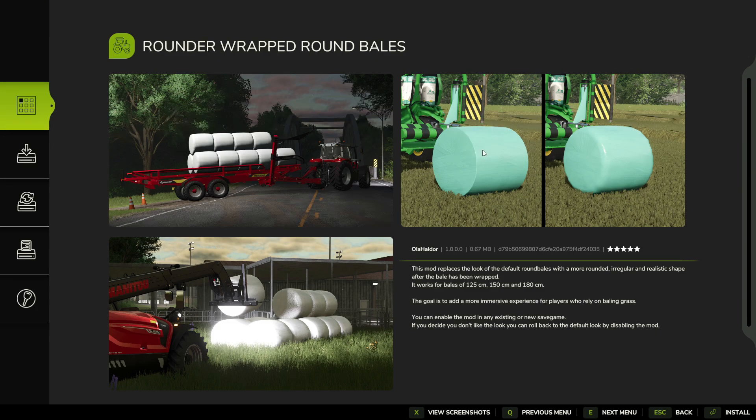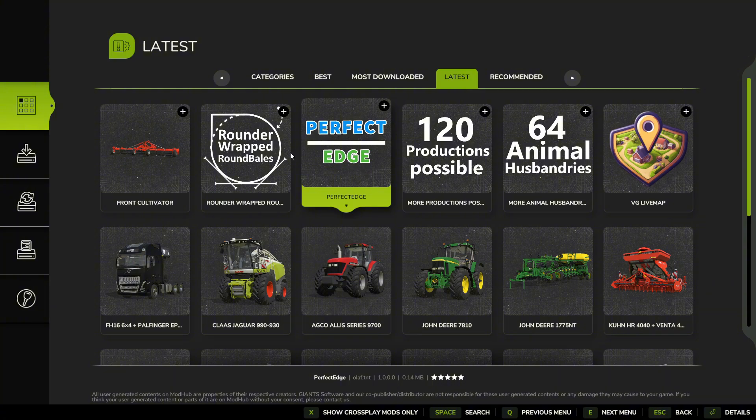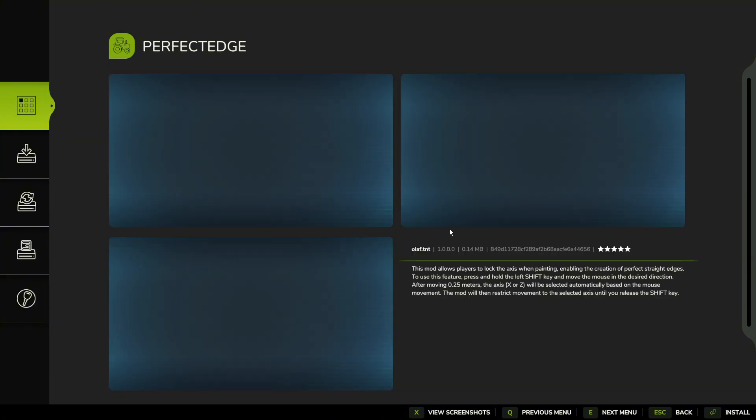Here is the next one — it's called Perfect Edge. I'm thinking this is probably available for all platforms. Pretty much it just gives you a perfect line when landscaping — it was in FS22 as well. This mod allows players to lock the axes when painting, enabling the creation of perfect straight edges.